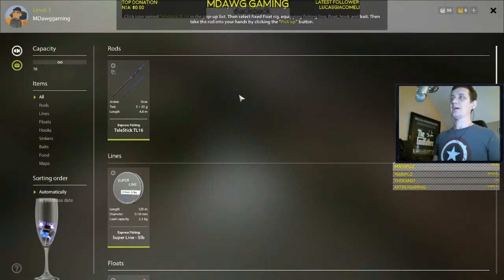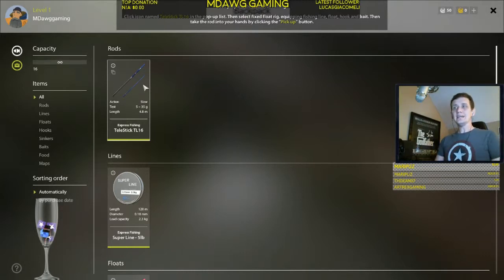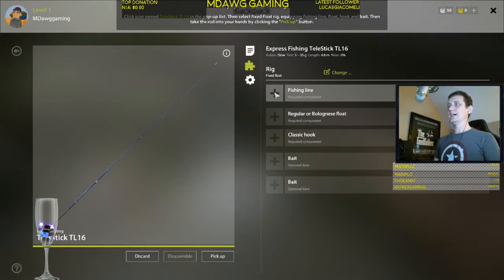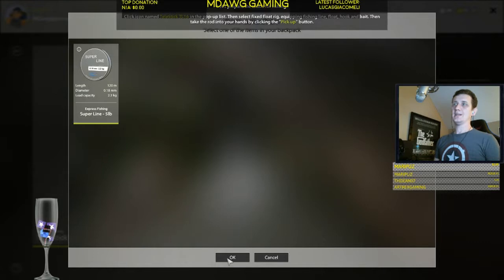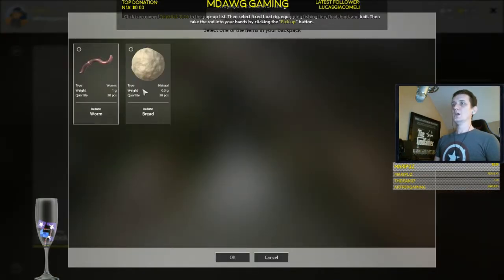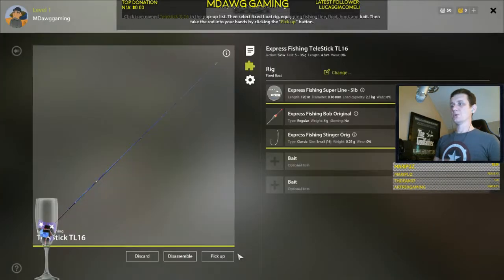We're going to press I to open up our backpack. They start you off with this basic rod. Anytime you're putting your fishing rod together, you're obviously going to need fishing line — and we just have one choice on each section here. We need a float, so we'll use the Bob Original Floater. We need a hook — we'll use one of our classic hooks. And we need some bait; we can go worm or bread. We'll choose worm for this tutorial.